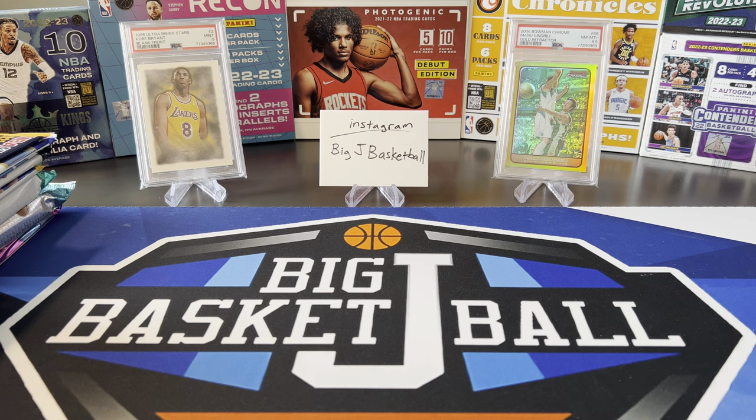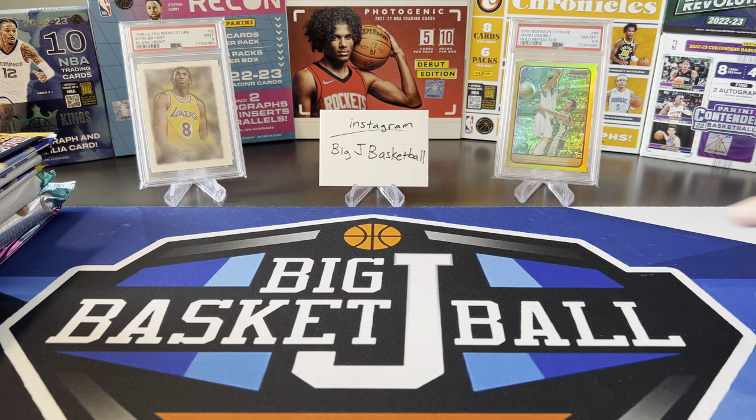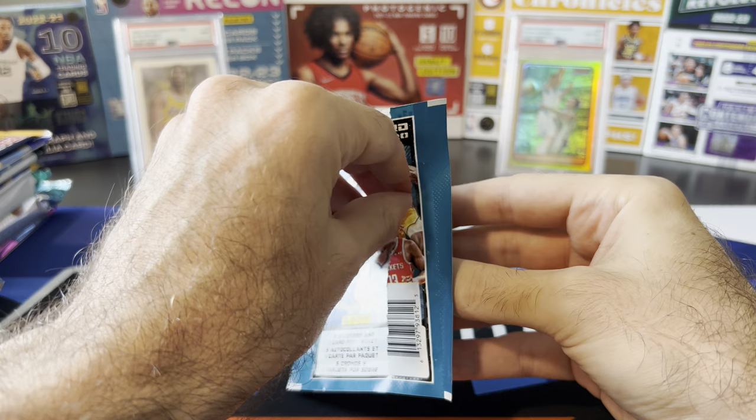We did a really cool PSA reveal earlier this week — two of my favorite cards: a Kobe Rookie Year Insert, Ultra Rising Stars, and a Gold Refractor Ginobili — the first PSA 8.5 I've ever gotten. Let's start out with the retail. I got a couple more sticker packs — this one's from 19-20 and 21-22. I think this is my last 2019-20 pack, so let's see what we got.